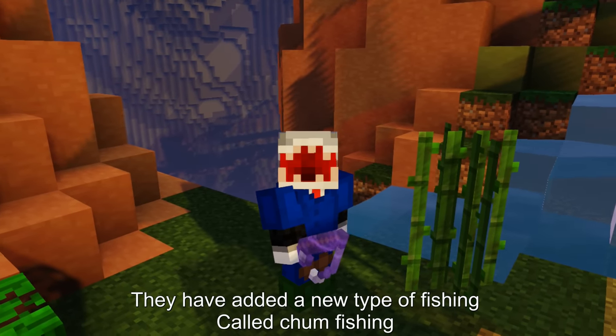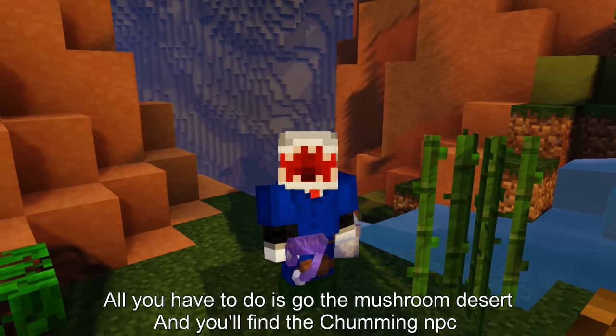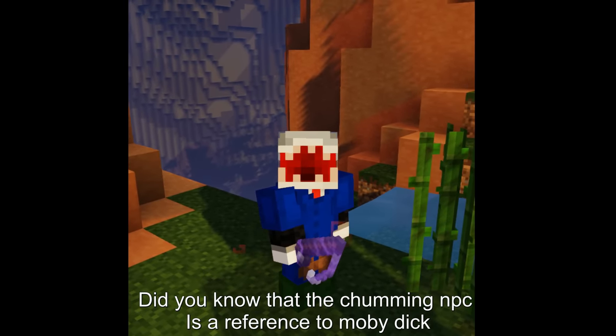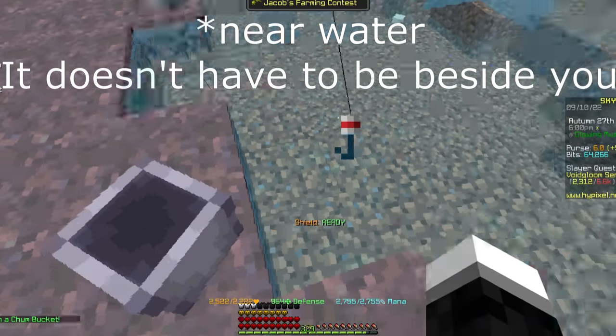They have added a new type of fishing called chum fishing, or chumming to be exact. All you have to do is go to the mushroom desert and you'll find the chumming NPC. Did you know that the chumming NPC is a reference to Moby Dick?